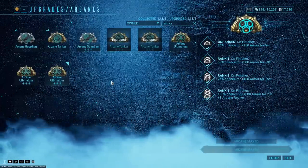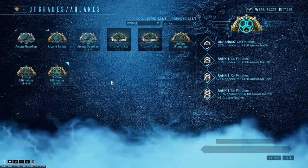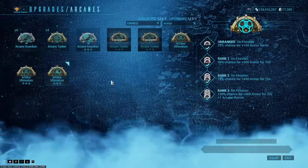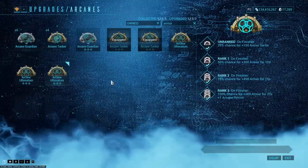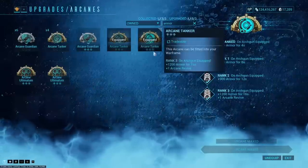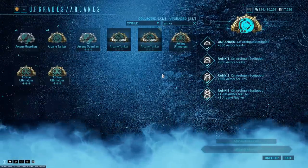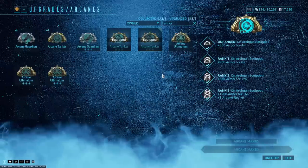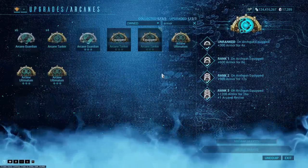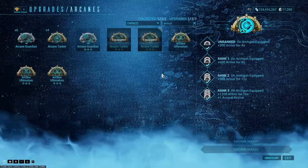With Ultimatum, we also had to use finishers to access it. Gaining access to finishers on Rhino is considerably more difficult than you might imagine — you need a weapon like the Zakhti to initiate finishers on enemies. Arcane Tanker only needs you to have your arch gun accessible to activate, so you'll have access to it pretty much everywhere you'd want to bring Rhino.